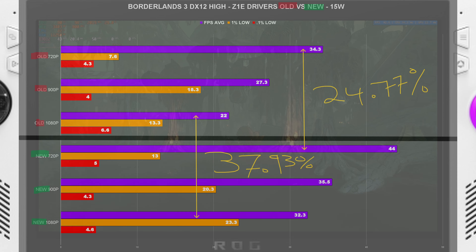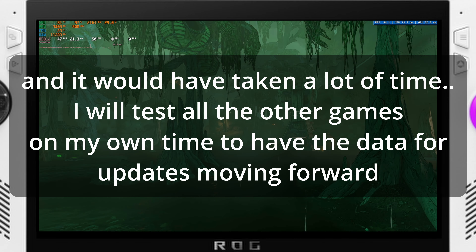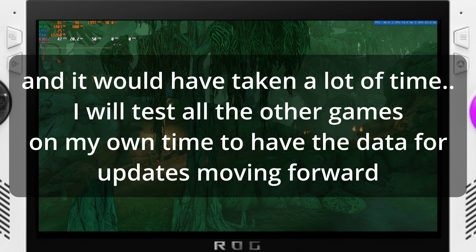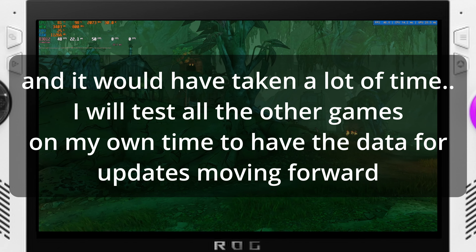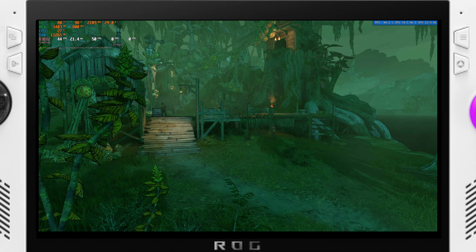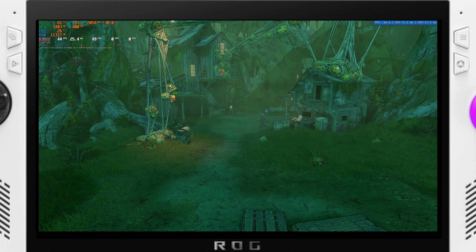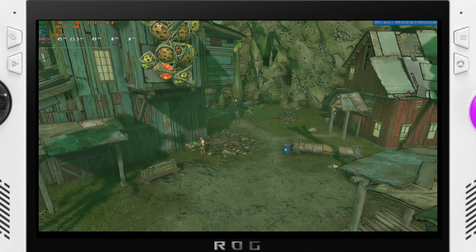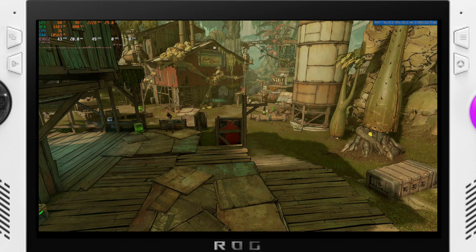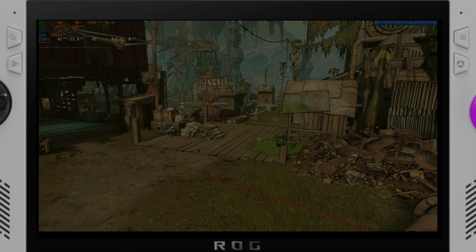That wraps up my performance charts. I didn't cover every game since not all titles see gains across the board. Let me know in the comments what your experience has been with the 1% lows — have you been noticing fewer stutter moments and smoother gameplay? If you're interested in my Starfield performance specifically, I've done a complete deep dive on that and will link it below.